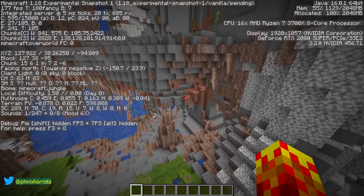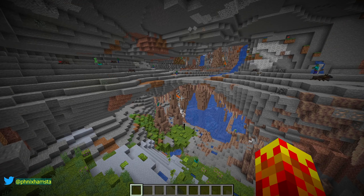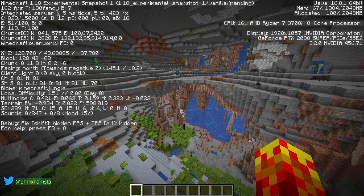These are lush caves, and if I fly further up, it becomes jungle, forest, and whatever, because biomes are now 3D — they respect elevation. Here's the sheer size and depth of it. They will extend down below Y=0 now, because this is 1.18.